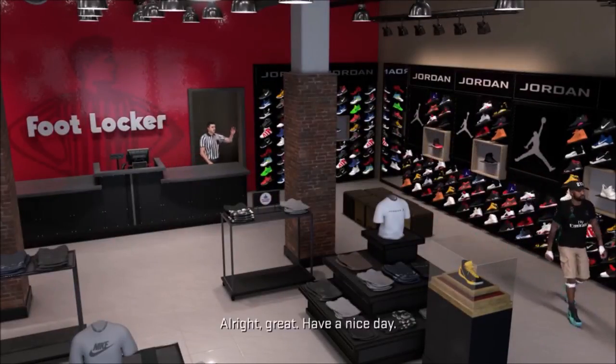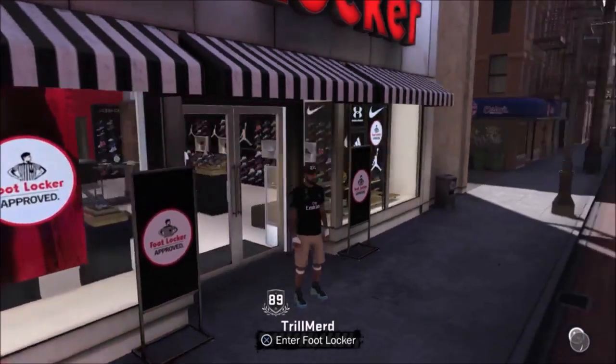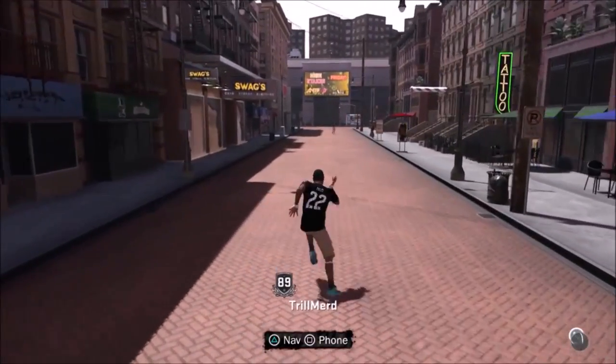Now you can do the same process for the clothes. Go ahead, go to the Swag Shop. I'm not doing it in this video just to keep it shorter, but you can do the same thing at the Swag Shop. Go over there, pick an outfit, wear it out of the store, make sure the green light is on, back out, hit yes — same method as the shoes.